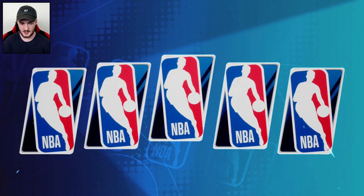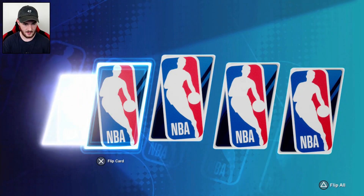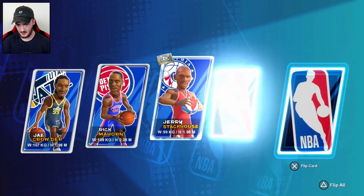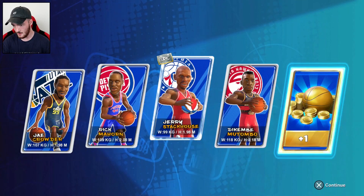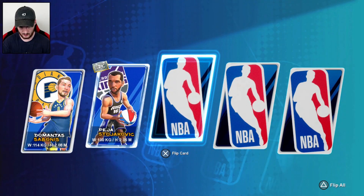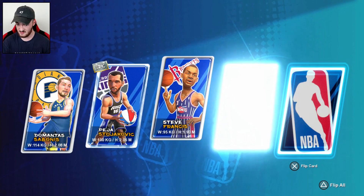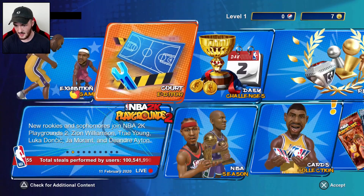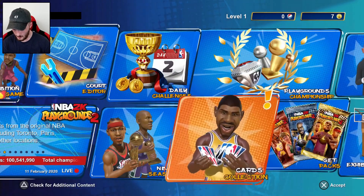We've got bronze packs with Larry Bird and Magic Johnson on the pack, so maybe we can pull some heat. We get J. Crowder, Rick Barry, Jerry Stackhouse, and Dikembe Mutombo - and one gold. We got two of these packs. Hopefully it's not like 2K where you have to buy VC. We pulled Peja - that's solid - Steve, D12, and another gold coin.